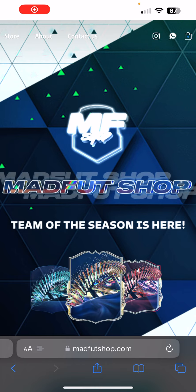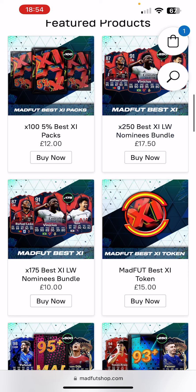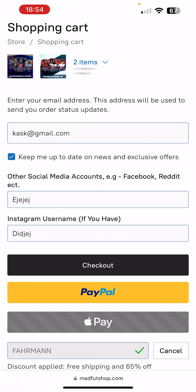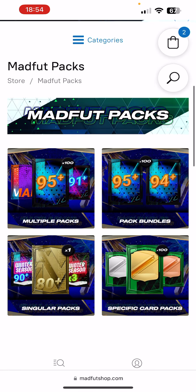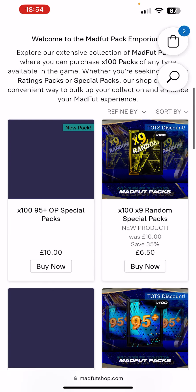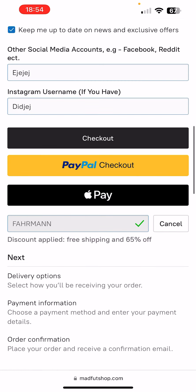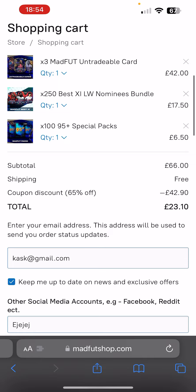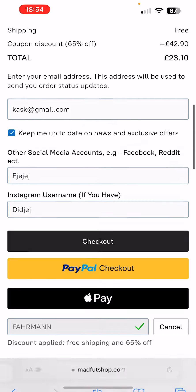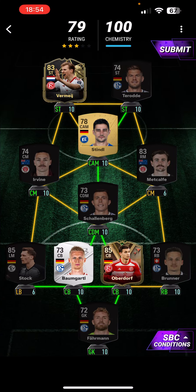If you head into the description right now to marvelshop.com, it's been updated to the team this season. We want a few Best XI nominees and we're going to get some packs as well, including 95-plus packs. That equals up to £66, but use the promo code FARMAN for 65% off — that's £42 off. This is just for today and tomorrow, so use it now. Link in the description.